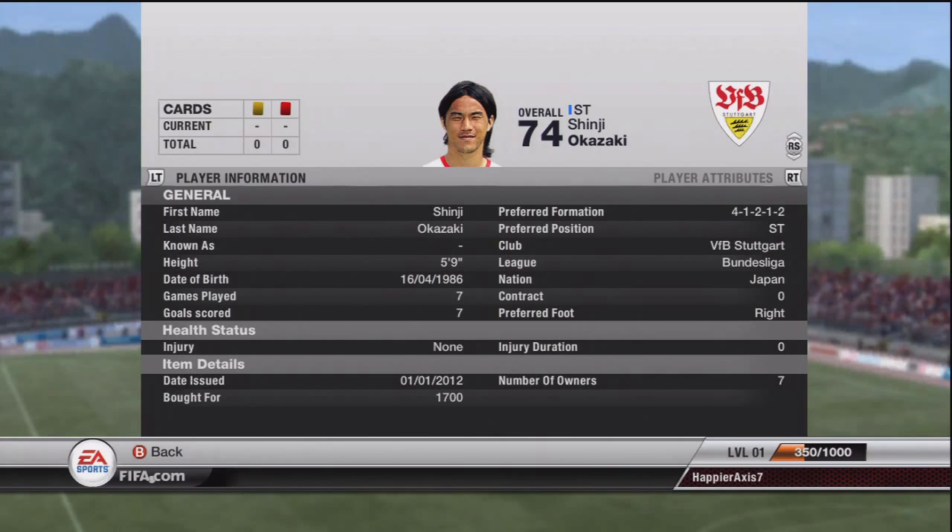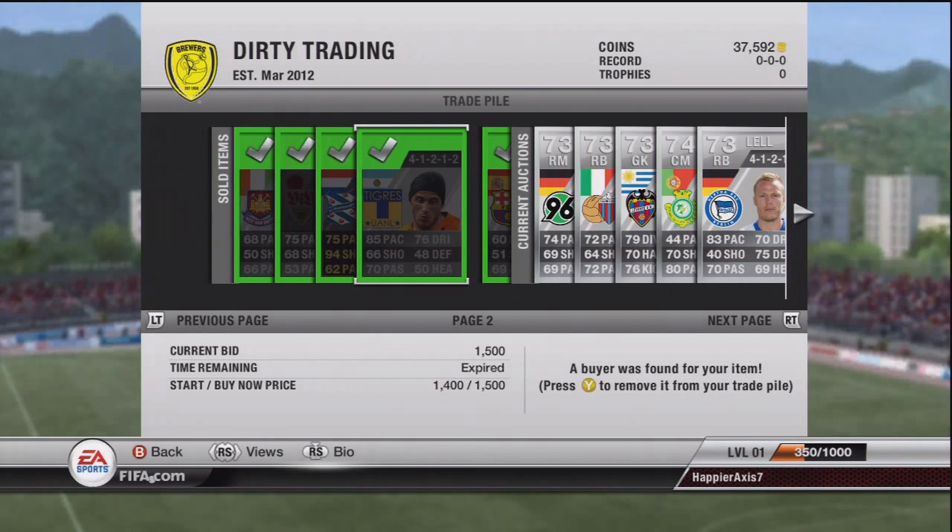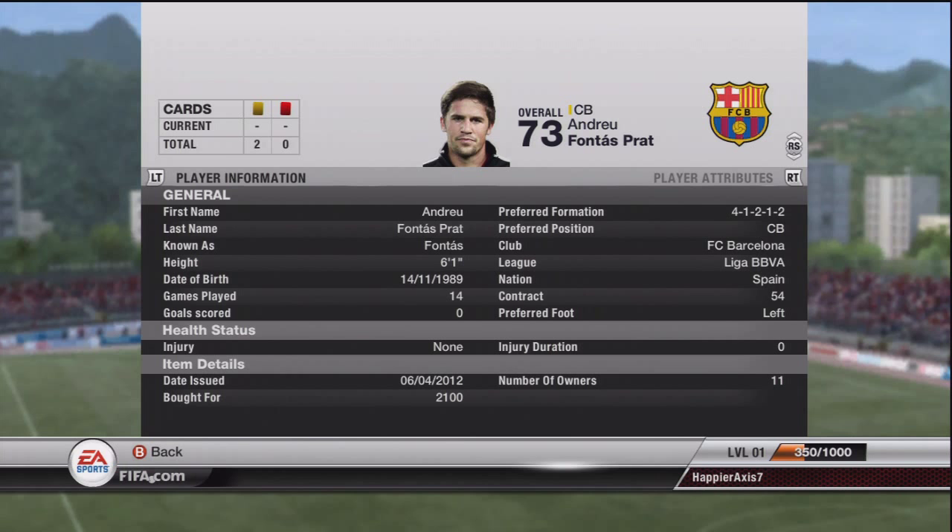Bastost sold at 15,750, Alvarez at 1.5k, and Fantasti — we did manage to actually get 2.5k for him. You can see he's been resold for 2.1k, so we've got a few more players still left to sell.